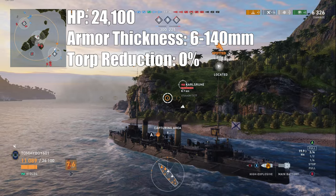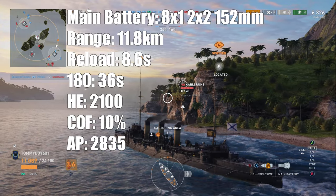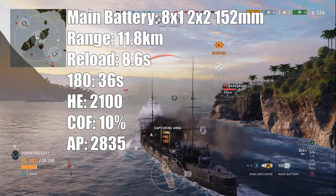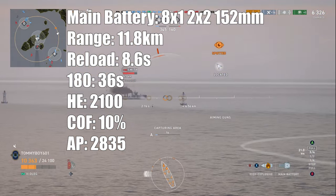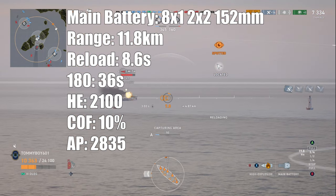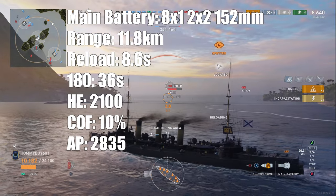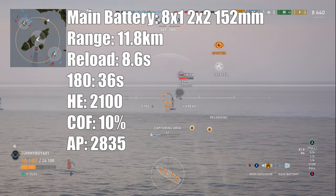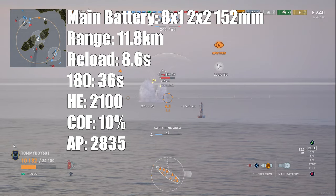There is no torpedo reduction for the ship. Main battery is eight single-barreled hull-mounted guns and two two-barreled turrets at 152 millimeters. Firing range on the ship is going to be 11.8 kilometers with a reload time of 8.6 seconds. It's going to be firing about 70 shells per minute with a 180-degree rotation time on those two turrets of 36 seconds. HE damage is 2,100, giving you a DPM of 147,000 — assuming you can get all of the guns on target, though half of them are locked to the opposite side of the ship, so you won't be getting that high a DPM.